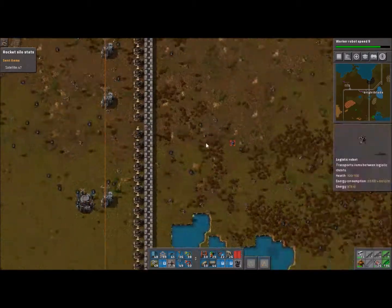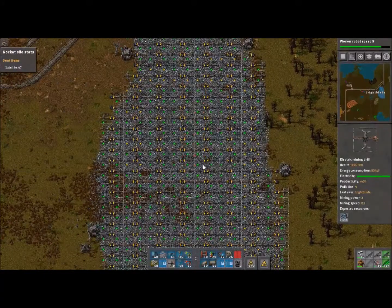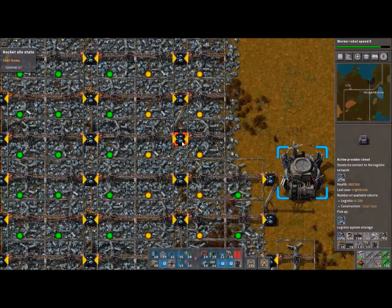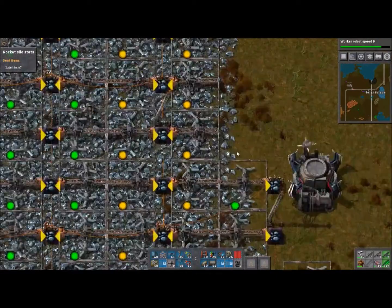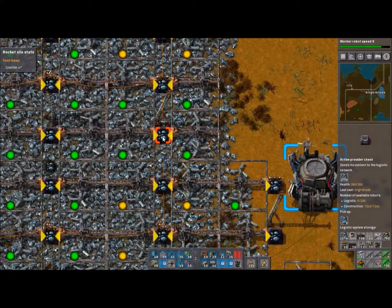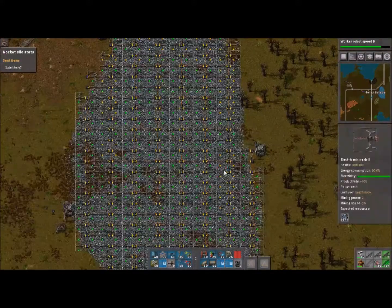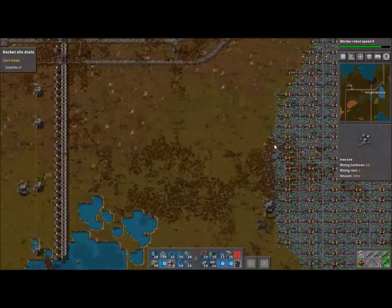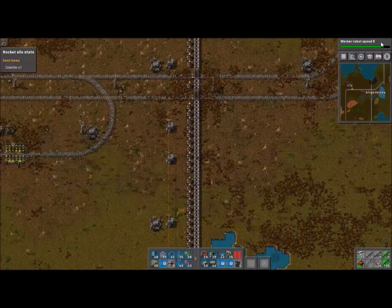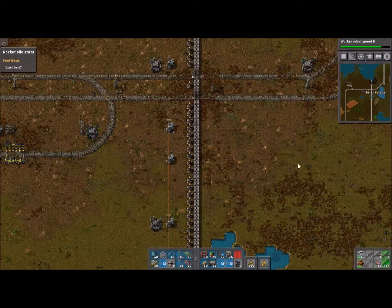I set up this right here, and each set — as you can see — has a purple box in between. I'm guessing this purple box is probably full. Yeah, 251k it says. The bots are going as fast as they can, running back and forth here, which is one of the reasons we're working on robot speed. After a while we'll have these guys flying.